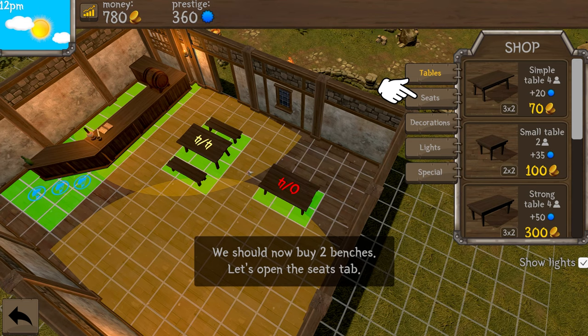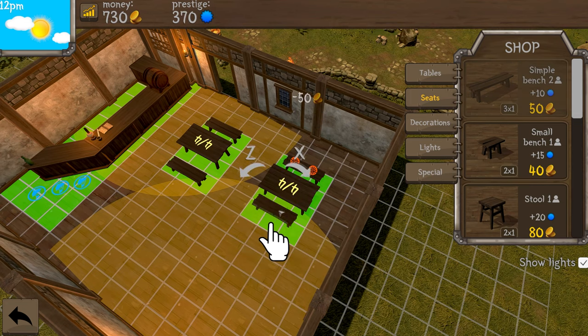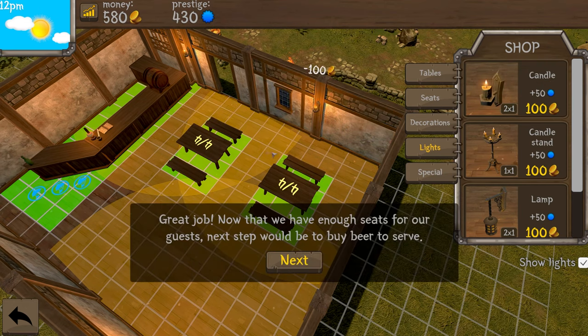I'm going to move this table over a little bit as I progress. For lighting, we can see that one of the benches is not inside any light range, so let's buy a candle and light it. I did notice you can't put candles on the wall, which is unfortunate, but we'll place it here.